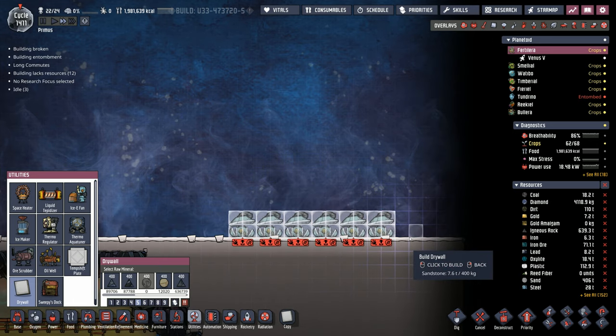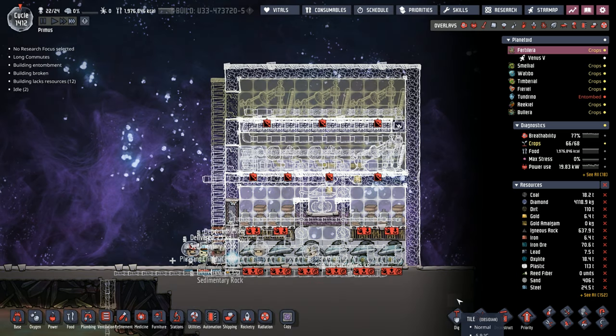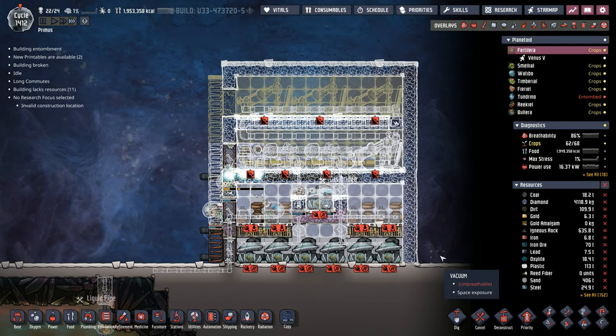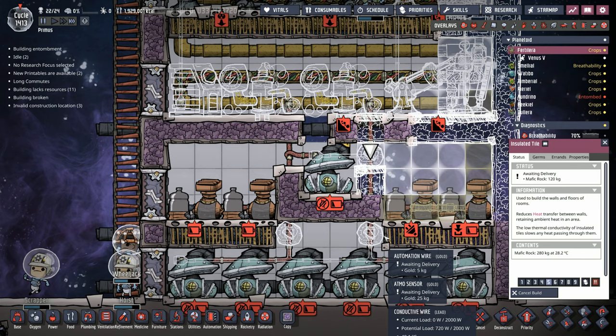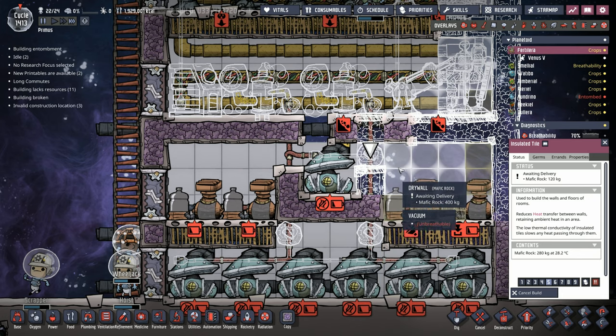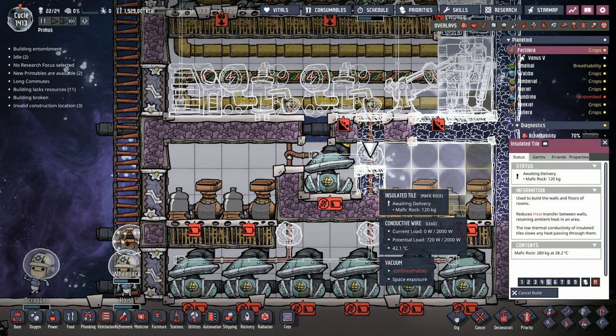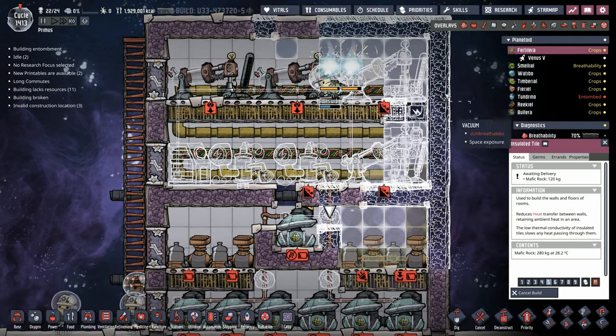All right, let me get the frameworks of this one done. You may have noticed I was looking at this and said wait a minute, it doesn't look quite right — why can't my dupes get through here? Oh, because we built the gas pump one tile too low. I don't think it makes a big difference; I guess we're going to find out because I don't feel like rebuilding all of this.